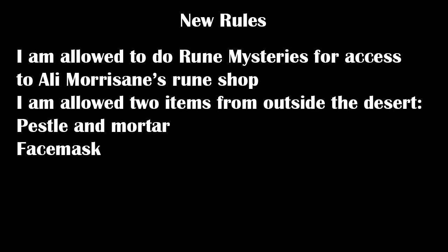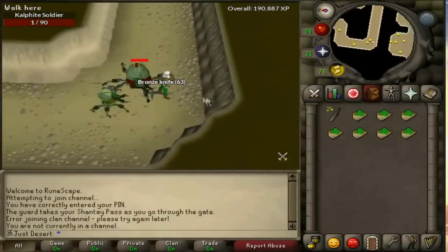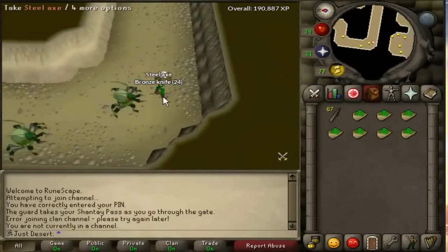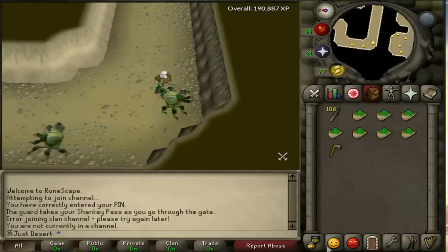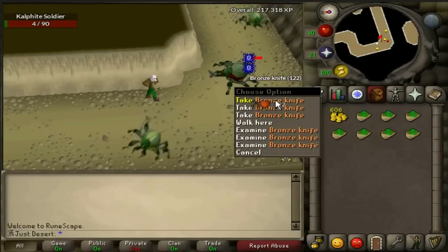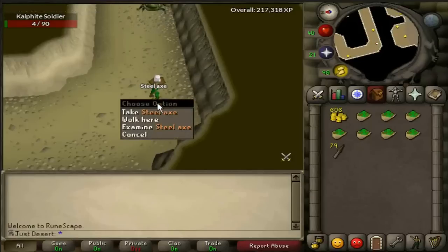So, without further ado, here is the video. First off, I started killing the cow fight soldiers for some range experience. I saved a spot where you can find the very first cow fight soldier — I got them right around the corner there. I just used long range to pick them off, run around the corner, and start safe spotting them.